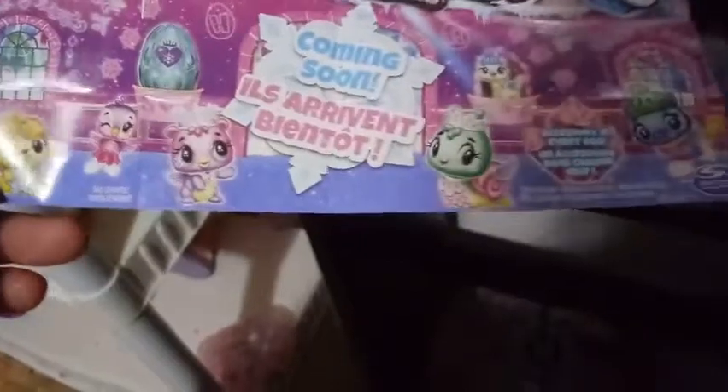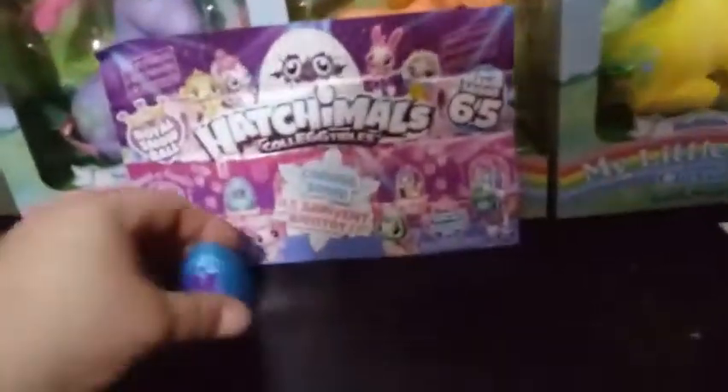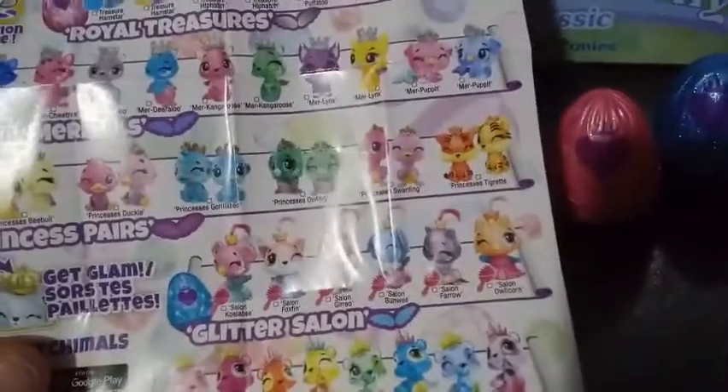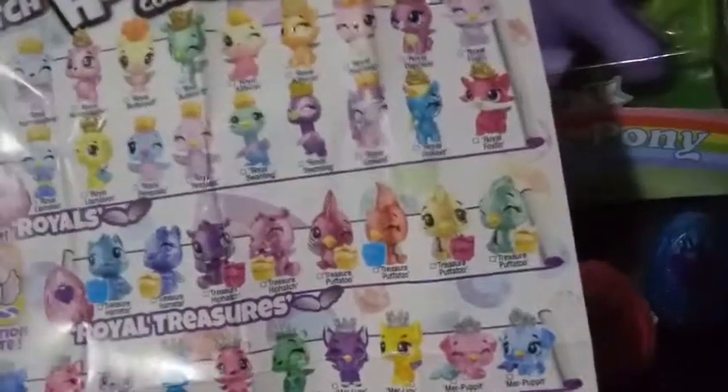It shows some cool artwork on the Royal Snowballs. I'm pretty excited about those ice skates. I'm going to put this up here in the background for our eggs. So we have a blue egg and two pink eggs. I guess we're going to have ourselves a limited edition. It looks like we got someone from the Glitter Salon, and then we have two regular ones that could either be a treasure one or a Royal.